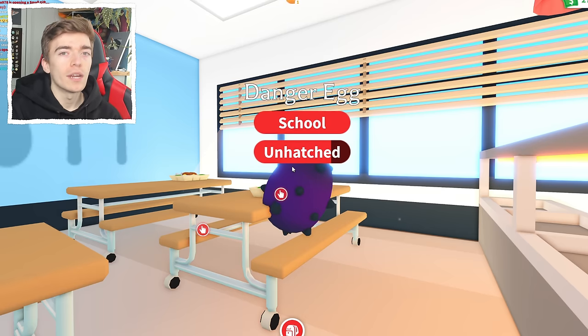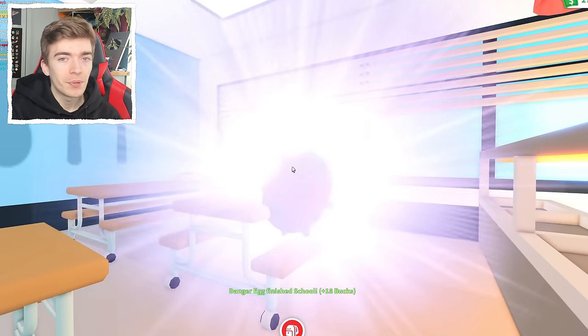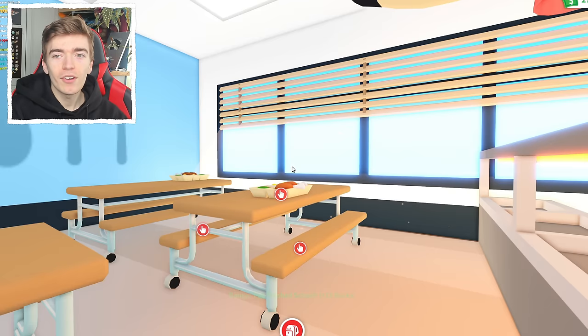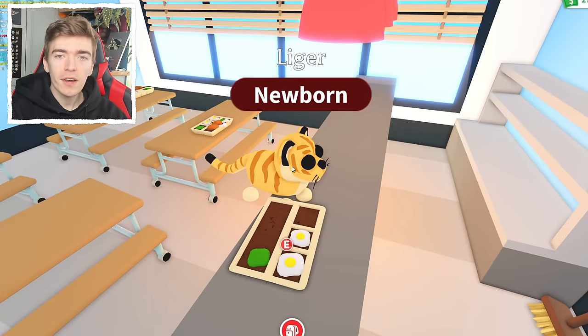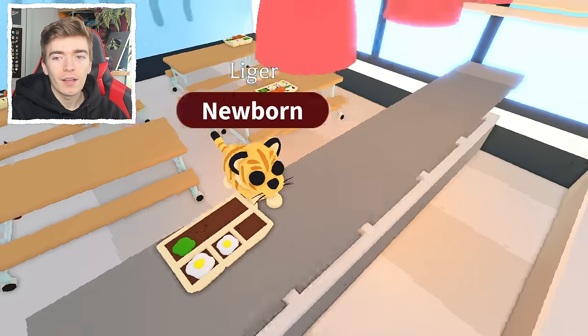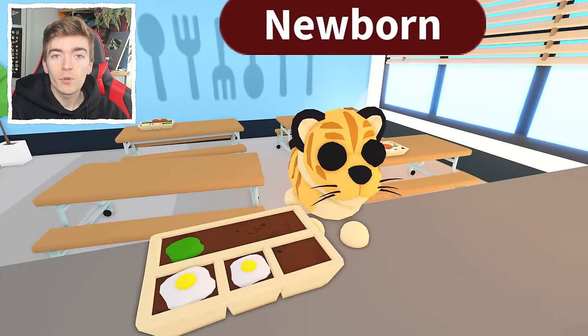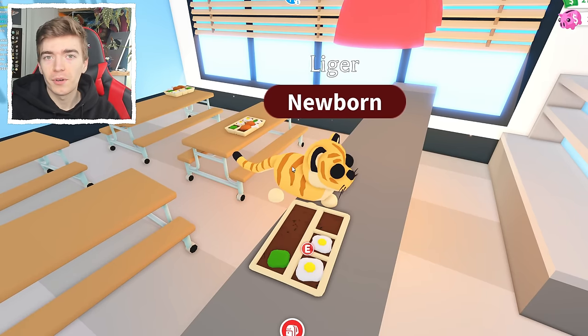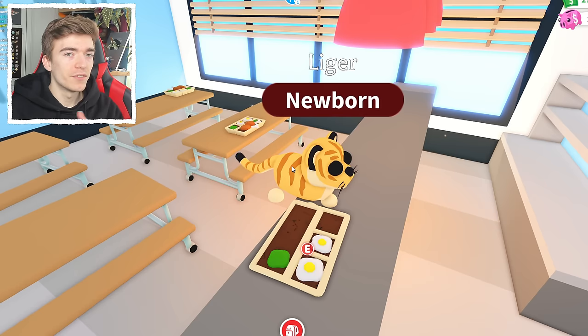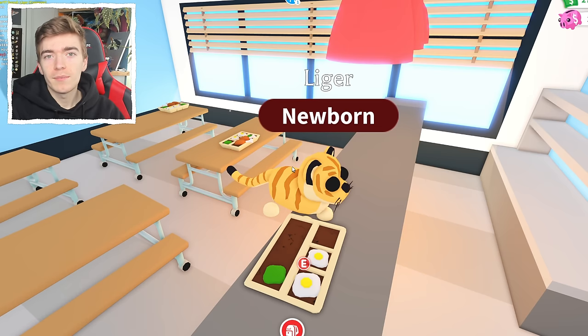Danger egg, what in the world are you going to be? Please be good. And we got ourselves a liger! That's very interesting — that's kind of a cool pet, to be honest. Since you can't actually adopt a liger — it's not really an animal you come across because it's a combination of a tiger and a lion, which is actually a real-life animal — I'm just going to donate some money to a local cat charity instead.